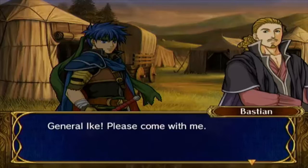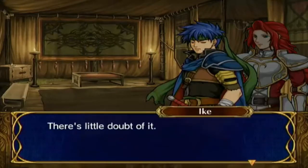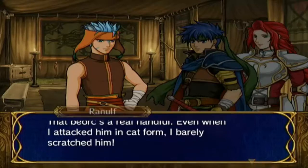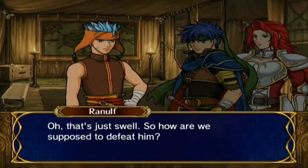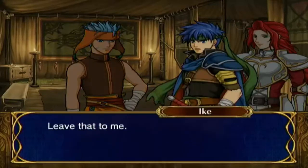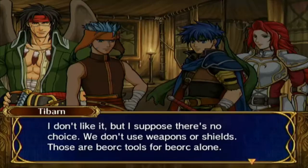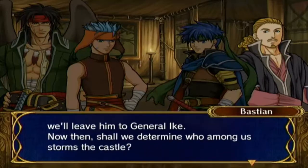General Ike, please come with me. We're getting ready to have a war council and discuss tomorrow's battle. Ominous music — not good. So the Black Knight's in that castle. There's little doubt of it. That guy is a real handful — even when attacking in cat form, barely scratching him. It's his armor; it's apparently blessed by the goddess. Ordinary weapons, natural or otherwise, can't damage it. So how are we supposed to defeat him? Leave that to me — I have a sword that should be effective against him. If the villain appears, we leave him to General Ike. Shall we determine who among us storms the castle?